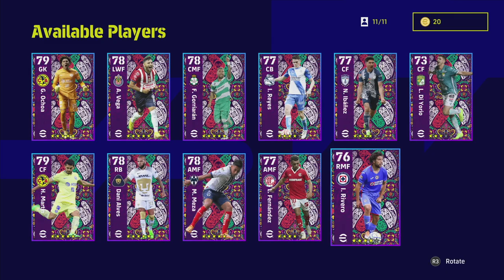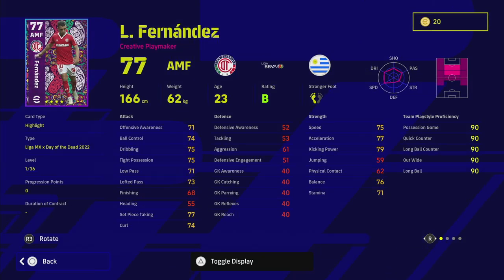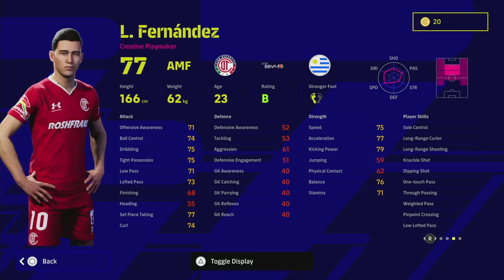Fernandez is an attacking midfielder — a really good player — with 36 levels to go and a ton of player skills covering everything you could want for shooting and passing. However, he's quite small, which affects his physicality. There's another AMF called Mezza or Misa on the list who I think is better, but if you pack Fernandez he'd definitely make a good AMF.